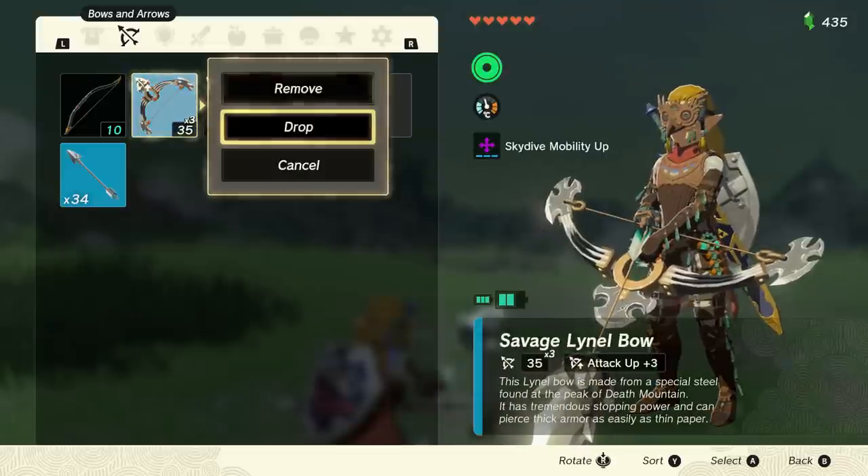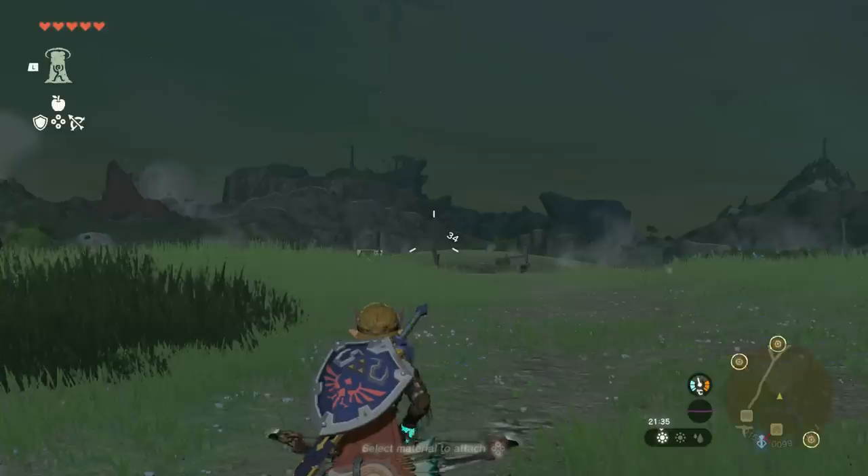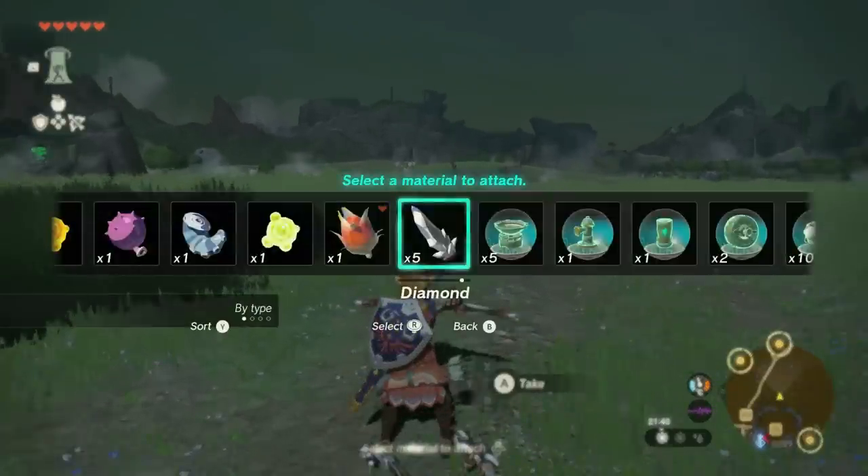You can imagine the implications of that. You can duplicate high-value fuse parts, you can duplicate Zonai devices, you can duplicate good food — anything your heart desires.